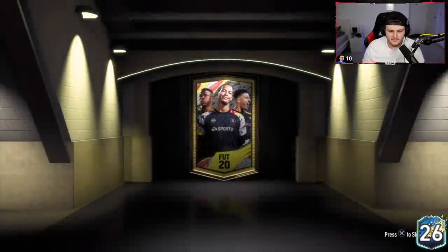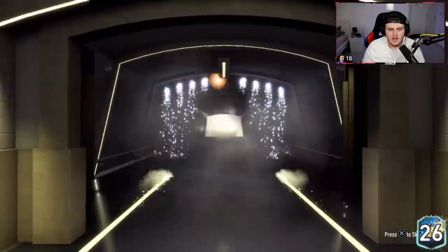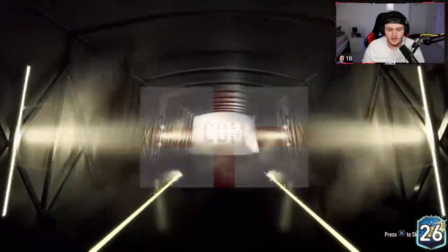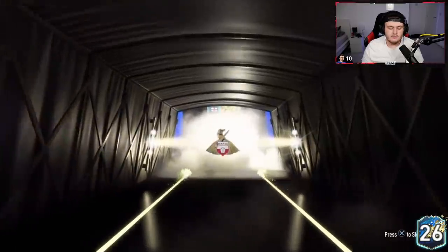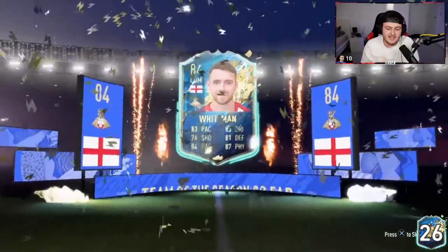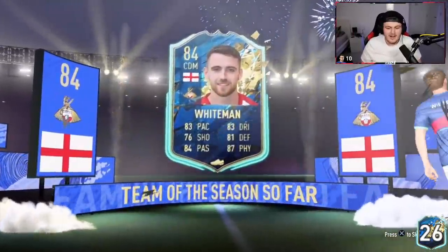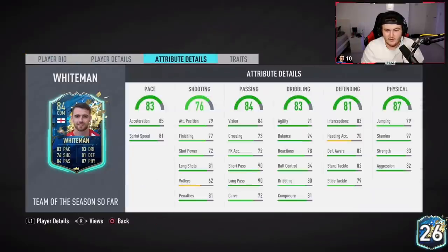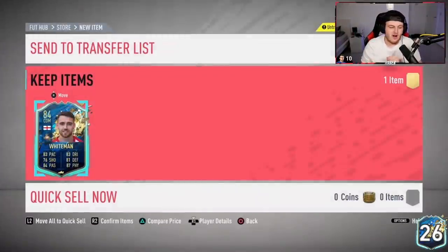Now for the EFL TOTS pack — come on, team of the season. What are we getting in this one? It's a walkout — good start. Oh — Whitman! Why are you even in the team of the season? It's not even a bad card to be fair — looks like a pretty solid card, nice in-game stats actually. Six foot one, but oh my word, it gave me a little mini heart attack there EA.